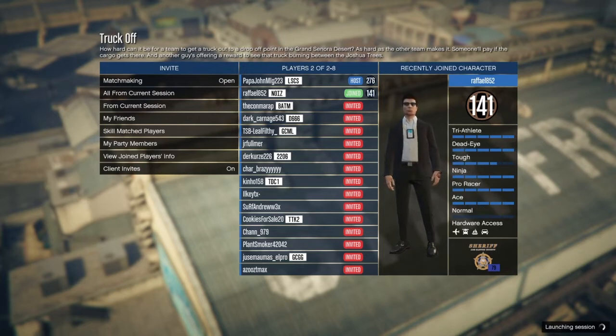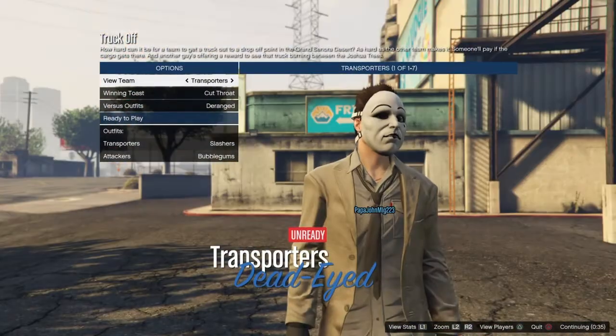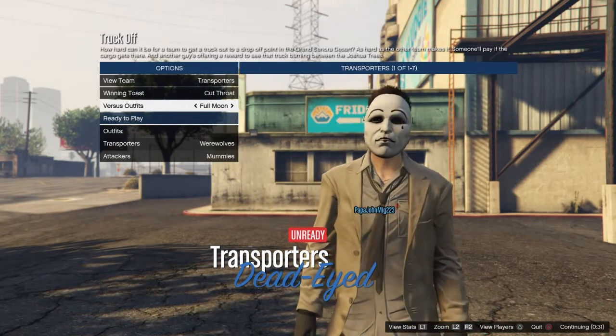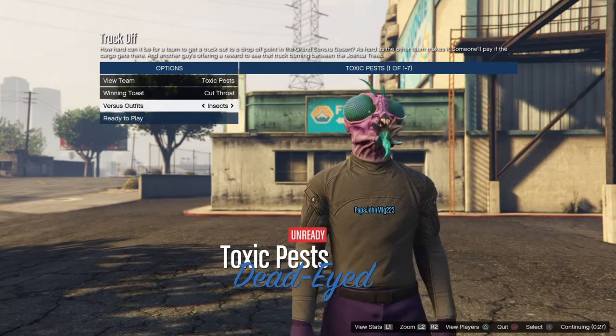Just wait for the job to load up and then do exactly what I do. Go down to where it says versus outfits and change it to insects.